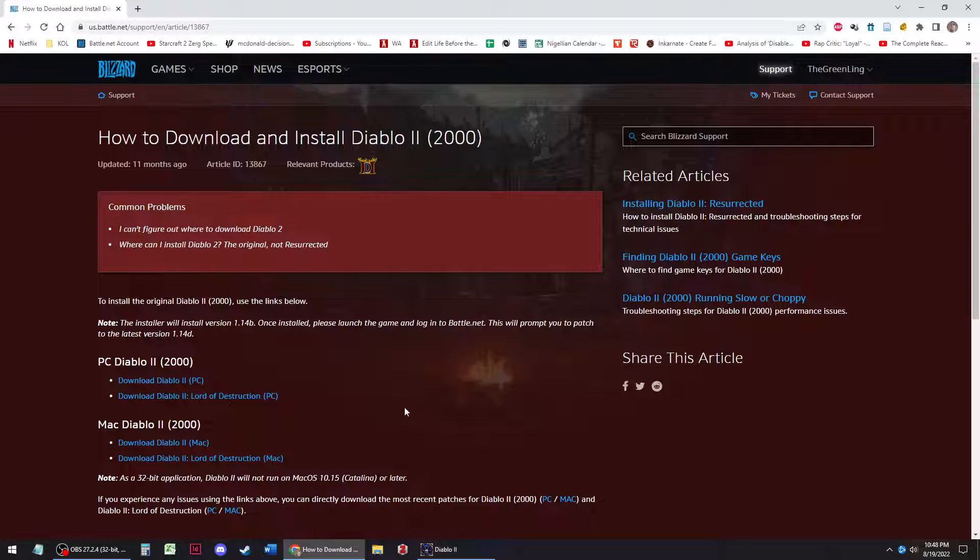There are a couple different places to get your download from on the Blizzard website — this will give you both in one place. I will put this link in the YouTube description. If you do have a fresh install with these two downloads, we will proceed to the next step. If you're having trouble getting the downloader to work, just download it to your C profile or the default area — I tried installing on my external SSD and it didn't work; it wanted to install on my C drive.